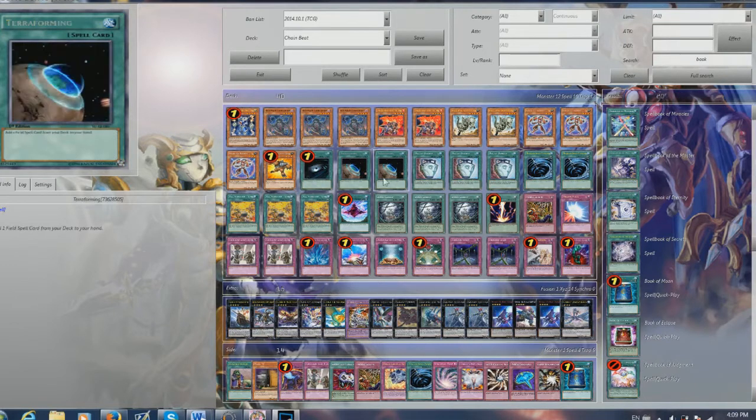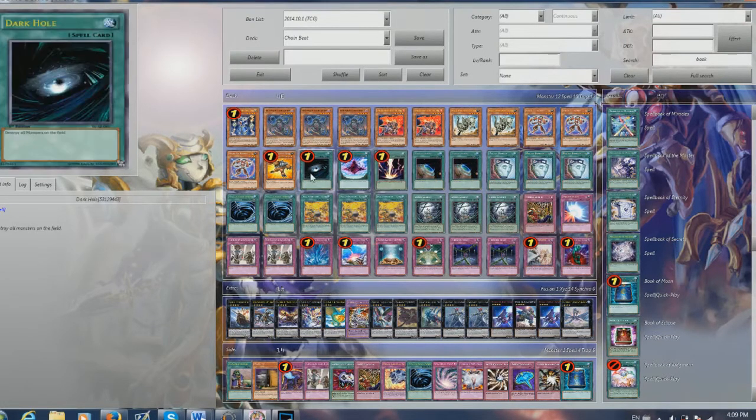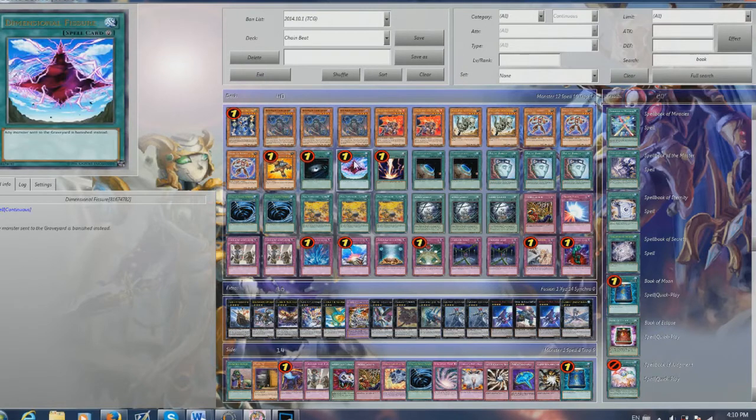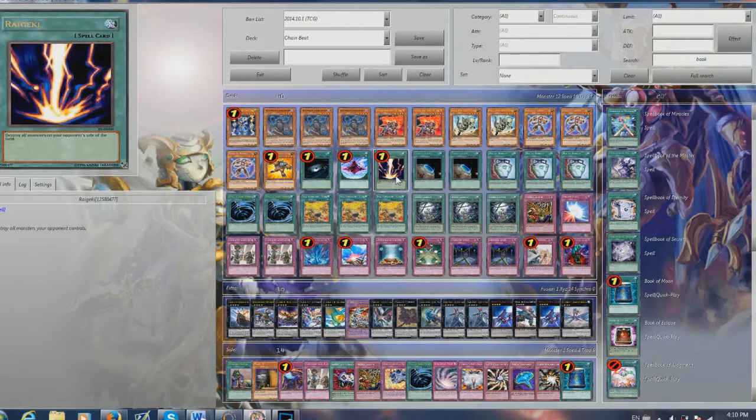Then I played one Dark Hole — just mass removal, destroys everything on the field. It won't destroy your monsters because Thunderbird and Rabbit will just banish themselves and won't get destroyed. Then we played D-Fissure because it is an anti-meta deck — D-Fissure basically screws over a lot of decks that utilize the graveyard, like Burning Abyss. We got one Raigeki because Raigeki is back — destroys all your opponent's monsters. So you're basically playing like two Raigekis. Just board clears, get some really good value.